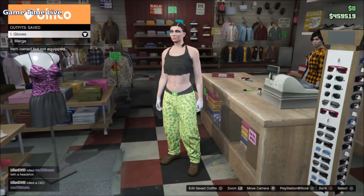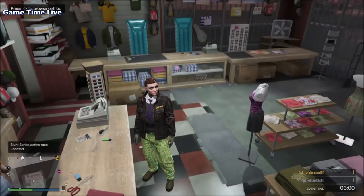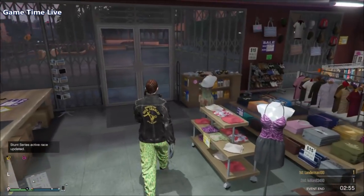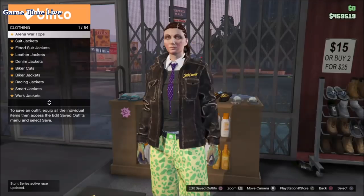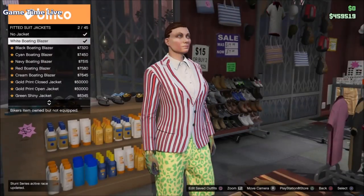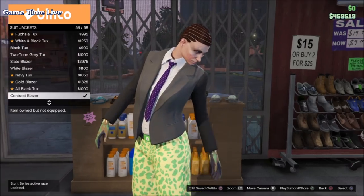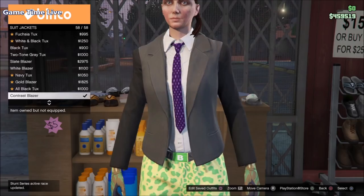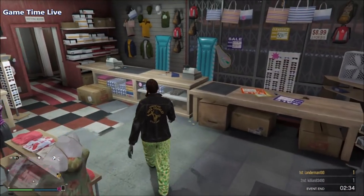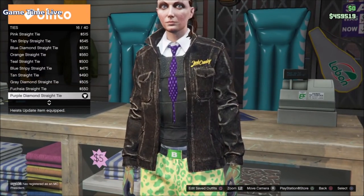Now we're moving to slot number two for the second outfit. The pants and shoes stay the same, so I won't feature them again. Go back to the top section, go to fitted suit jackets, and put on the white boating blazer. Then go to suit jackets and put on the contrast blazer — you'll now have the white shirt together with the contrast blazer. Once you have that, go to the accessory section, go to ties, and put on the purple diamond tray tie, which will be the red bow tie component.